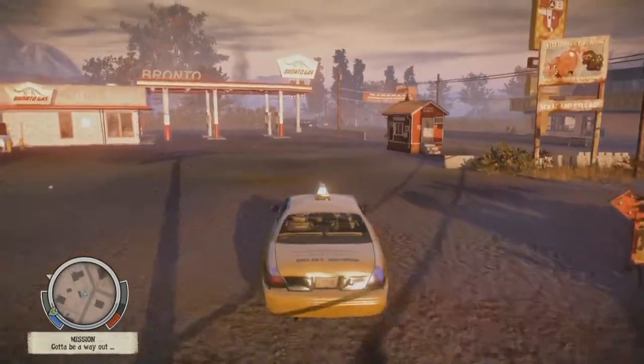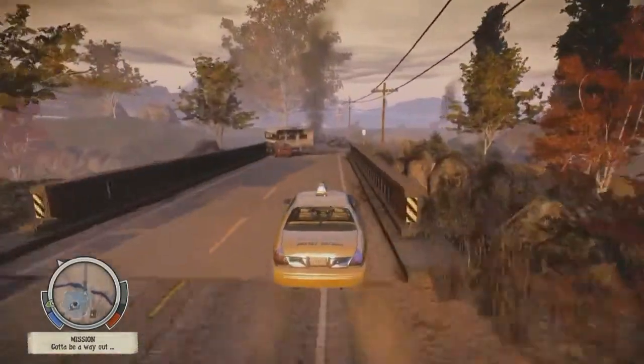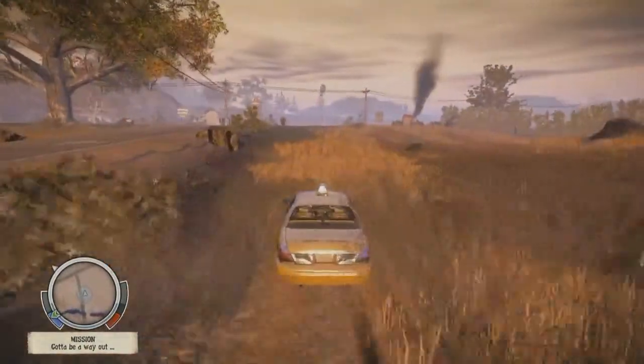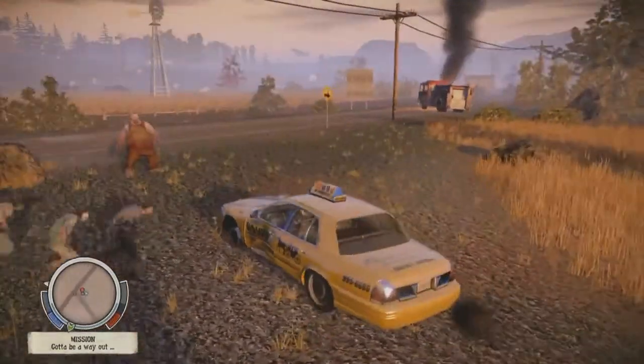We've got all the challenges unlocked. Let's see what happens when you crash into the juggernaut. So he knocks down, but you've just popped both your front tires — and that's just a disaster. Now you're in real trouble. You can't drive as fast with no tires. The door does almost nothing to him — door is good for small zombies, not good for big zombies.